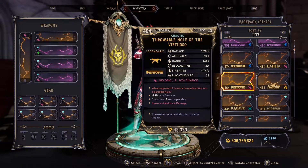This is TrackstarGGs, back with another video. Today, we're talking about a legendary chaotic weapon called the Throwable Hold of the Virtuoso.